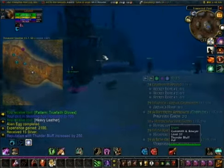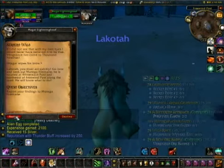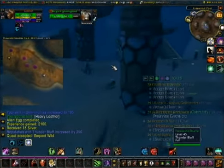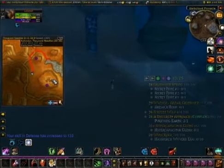Here we're gonna turn in the alien egg quest real quick before we continue. And there's another quest I forgot about. White Reach Post — that's west over here. There's more quests there but we're not gonna go there just yet.